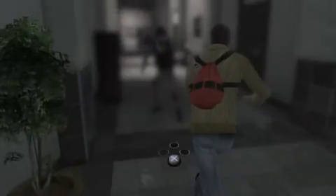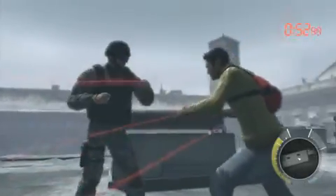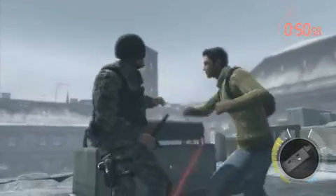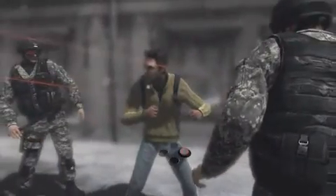Sprinting takedowns — you won't even need to stop. You're not the only one trying to pull off takedowns. Enemies will often try to uncork them on you. That can be avoided by a quick button press, or else you're going to be eating nightstick.